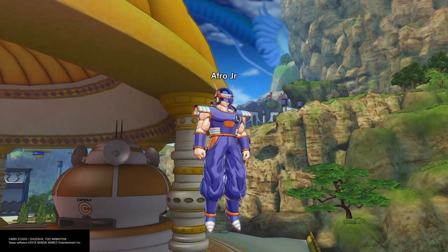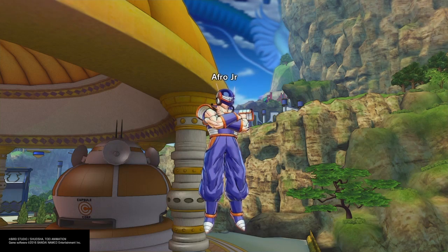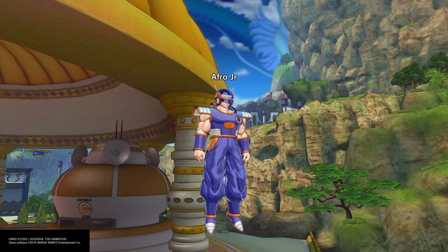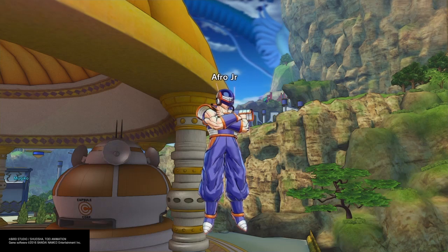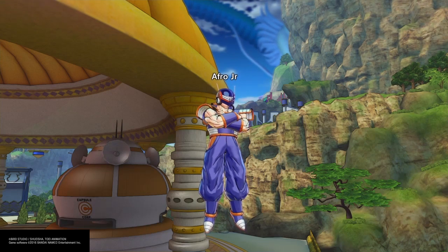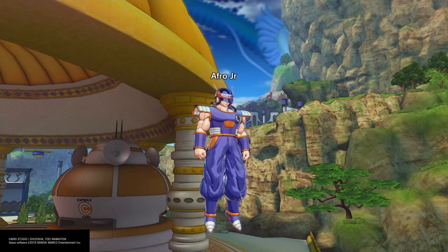What's up everybody, Dazed here back with another Dragon Ball Xenoverse 2 video, and today we are going to finish off the Expert Mission series, and I'm going to show you how to beat Expert Mission number 20 offline. You're going to want to stick around to the end so you can see exactly what you're up against. It is slightly different than some of the other ones, and a little bit annoying at parts, and I'll explain that as I'm going through the mission.